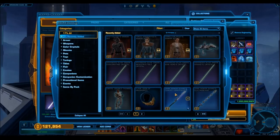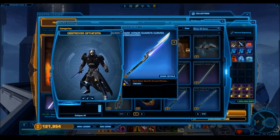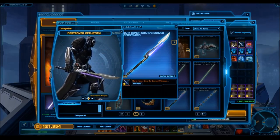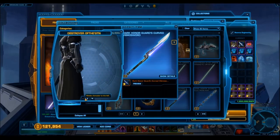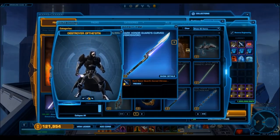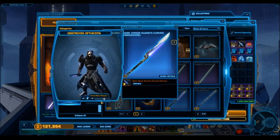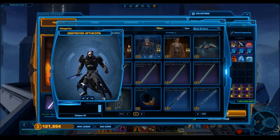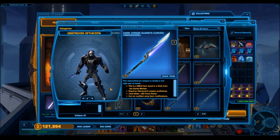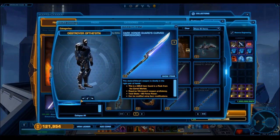The highlight of this pack is the weapons. First we'll look at the Dark Honor Guard's curved vibro blade. This one is really nice. Two key things I like: first, it sheaths at the waist — I really like swords that are small and compact and sheath at your waist because the draw animation is better and it doesn't clip as badly with capes. Also, I really like the purple electric effect on the blade. It goes away when you sheath it and activates again when you unsheath it. That's really cool. I definitely see myself using this on my Sith.